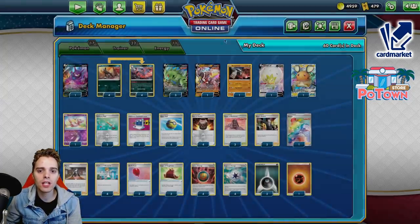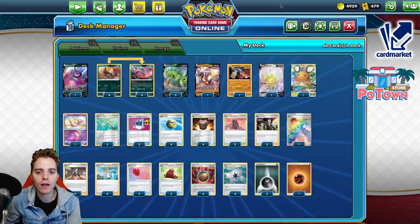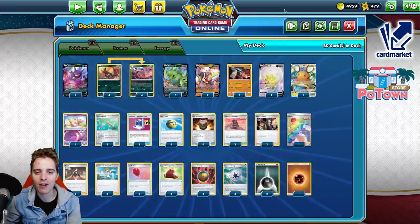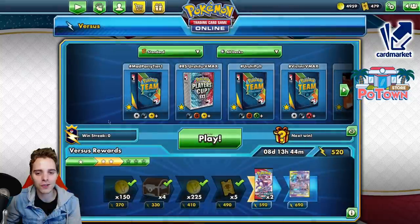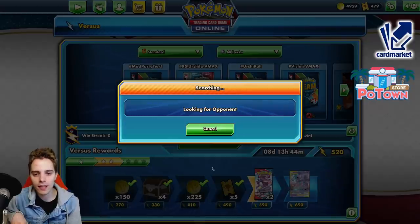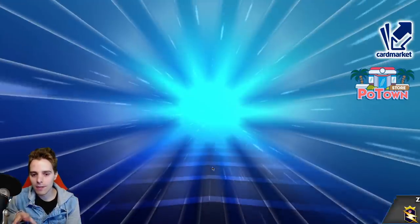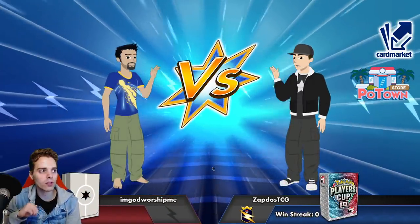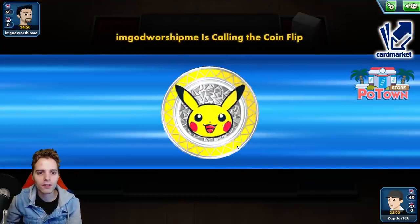Also in this list is Mew to protect our bench, and the two-prize support Pokémon we've come to know and love: Eldegoss, Dedenne, and Crobat V. There's also the Cape of Toughness to put Tyranitar's HP to a different level — sometimes you can have 280 HP, and that's going to be very impactful. We'll be seeing how this list fares today. This is like the smaller brother of Single Strike Urshifu VMAX, but Tyranitar V does have its good things going — you hit weakness against Dragapult VMAX, and you're weak to Grass, which doesn't see a lot of play.